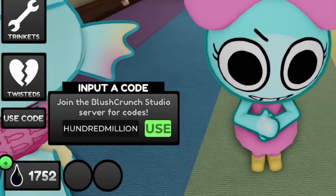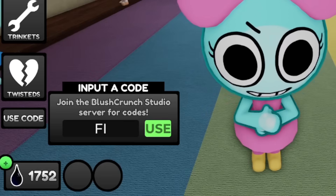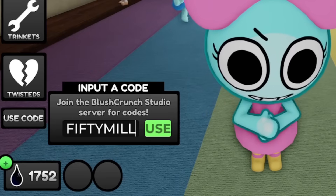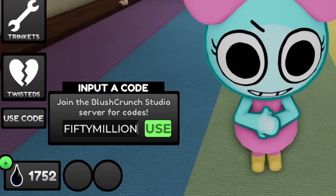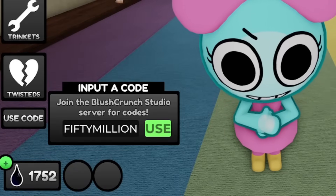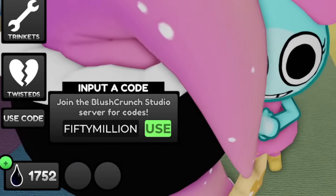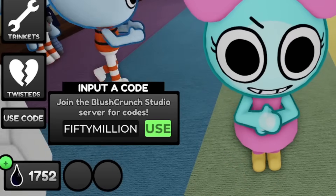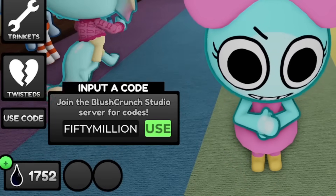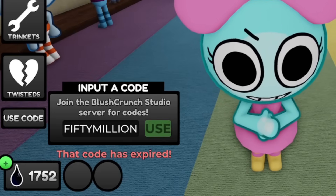Let me show you a couple more codes. Next one is going to be '50MILLION' — hopefully this one still works. Uppercase: F-I-F-T-Y-M-I-L-L-I-O-N. Use this for free i-cor. Let me give it a try — okay, it is expired. So 50MILLION is expired.